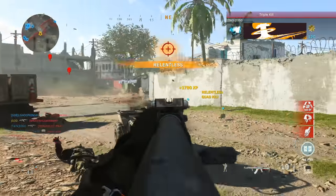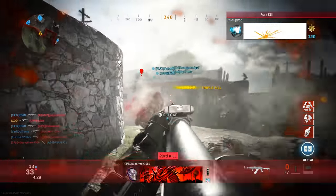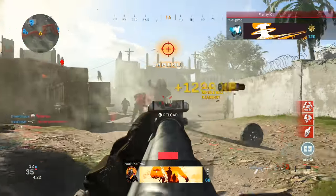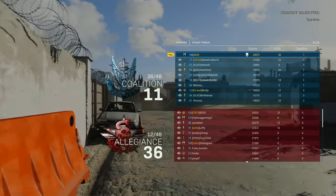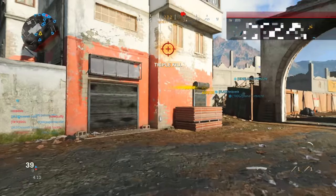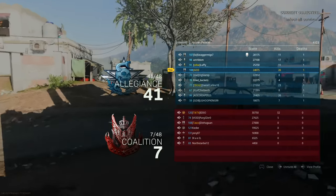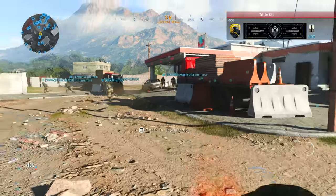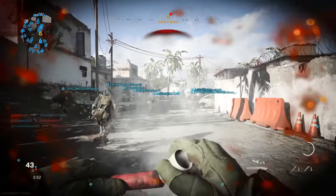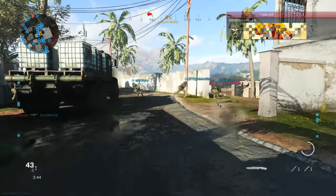I ran into a lobby where people were boosting for nukes. I'd highly recommend reporting these individuals — it's very easy to spot. They'll rack up a ton of kills in the kill feed, and you'll notice they keep killing the same person over and over. Basically they find a corner of the map, one is a survivor and one is infected, the infected player places a Tactical Insert, gets shot, and just repeats the process. You'll notice it right away when someone has 25 kills and the next closest player has three.